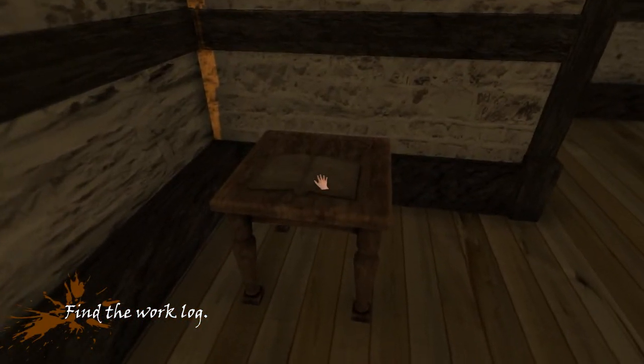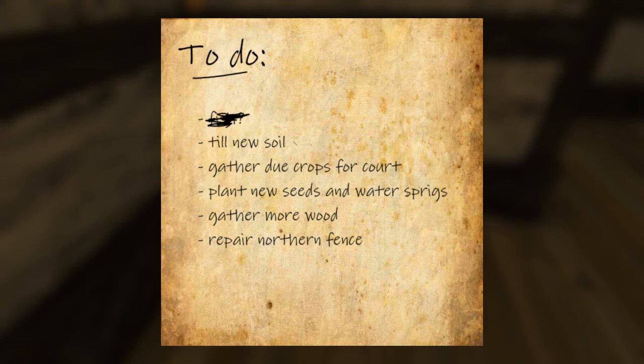That's like the prologue. Till new soil, gather your crops for curd, plant new seeds and water them, gather more wood, repair. Okay, till new soil — that's what we have to do.